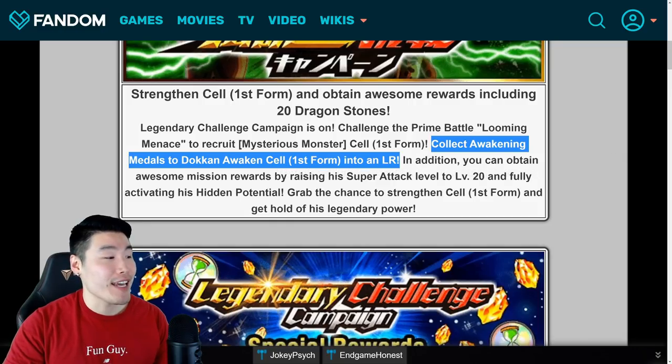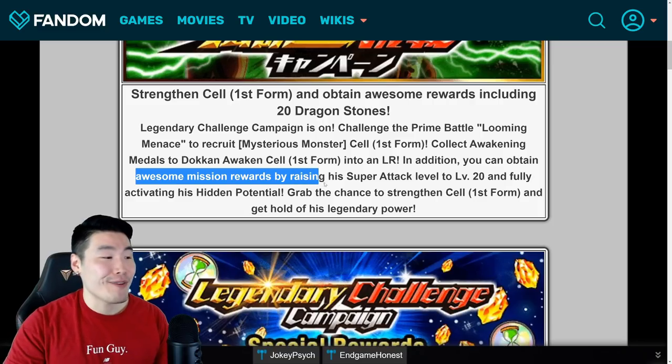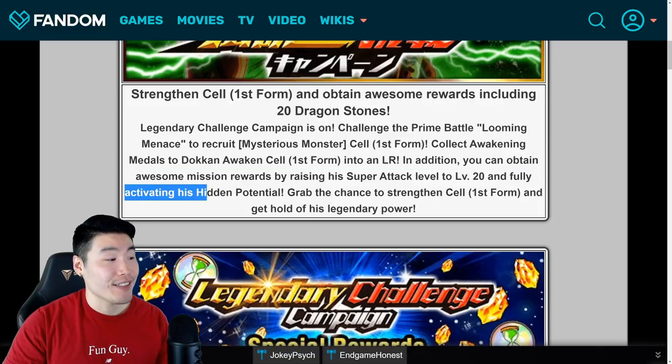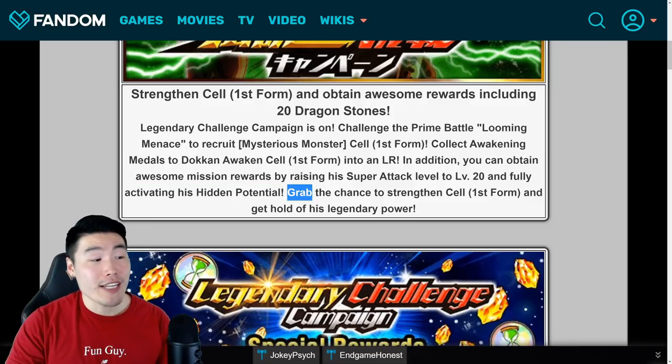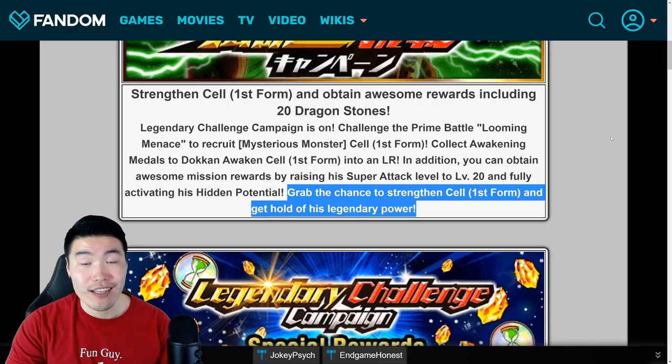In addition, you can obtain awesome mission rewards by raising his super attack level to level 20 and fully activating his hidden potential. Grab the chance to strengthen Cell, First Form, and get a hold of his legendary power.